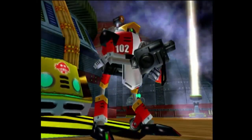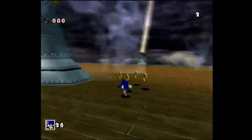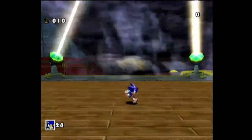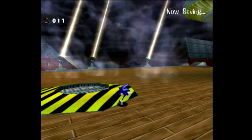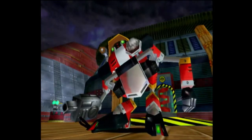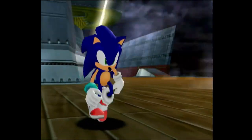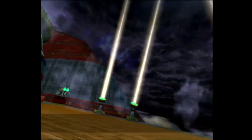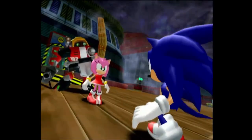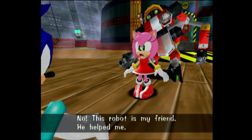After this cutscene, we have to fight E-102 Gamma. He's a really easy boss - you just jump on him three times, dodge his projectiles, and jump on him again. We're gonna learn more about how E-102 Gamma actually befriended Amy later on.